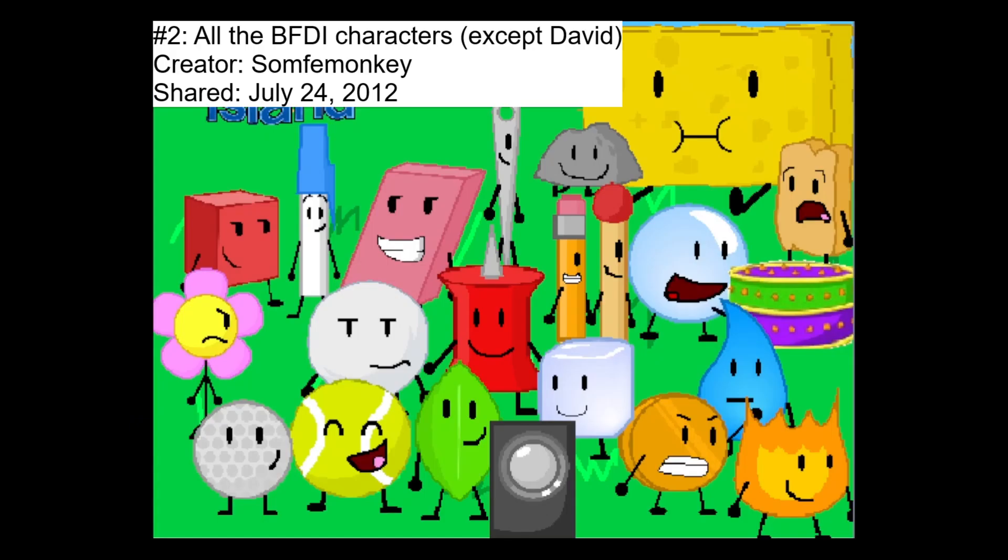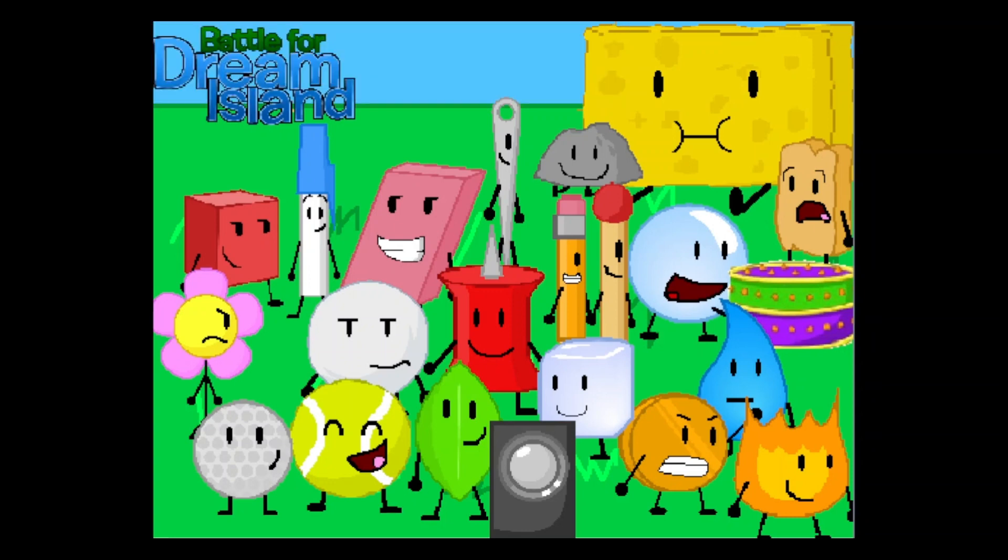We're now at the top 3, with number 3 being BFDIO Preview by SunFamonkey — a plan for the upcoming BFDI Olympics that SunFamonkey was trying to create, though I don't think it got past this preview. Before the top 2, one quick honorable mention: Join in Battle for Kapuka Hotel by Kapuka. This isn't necessarily an object show, but it is the first ever show where objects are present — we can see this because Party Hat signed up, and by looking at one of the episodes of BFCH, there are objects present.